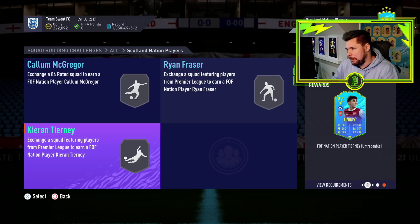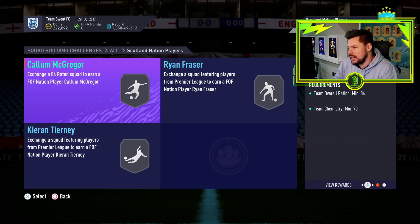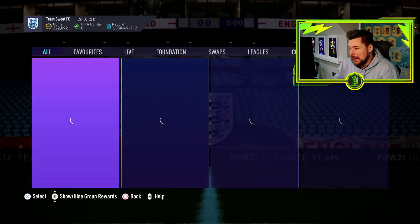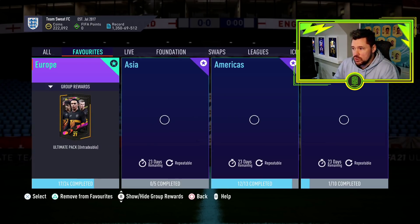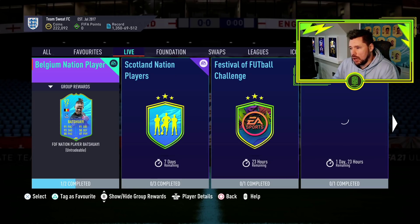55 chemistry. Pace and passing, dribbling is insane. Defending and physical is okay. Sentinel or anchor on him — happy days. All in all, it's an 84, an 85 and an 88 — it's not awful. I really, really like this and I would love to see this every day for different nations that are in the Euros and the Copa America.